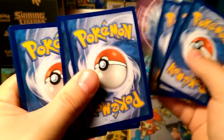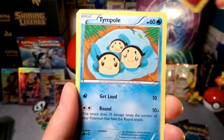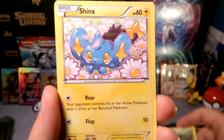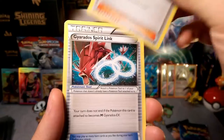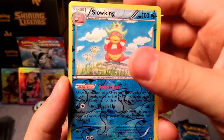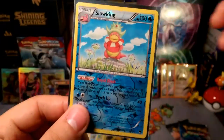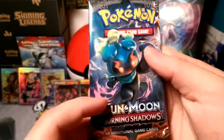This is actually a lot of XY sets for a Team Skull collection. A Spritzee, Timburr, Clefairy, Chikorita, Shinx, Misty's Determination — getting all the gym leaders — a Sycamore, very nice. Gyarados's Spirit Link reverse foil. Our rare is a Slowking and a Ferrothorn. So far we've only gotten that BREAK and Slowking — maybe the goodies are in these Burning Shadows packs.